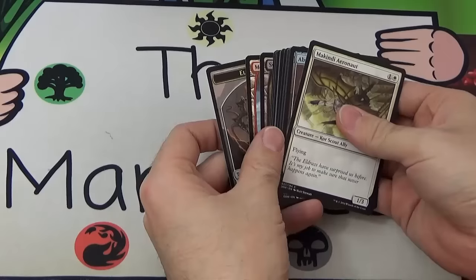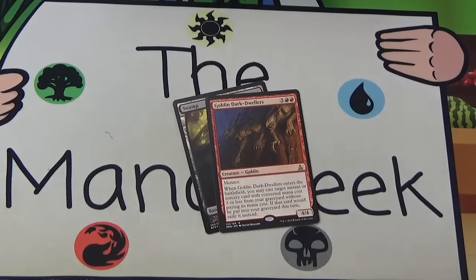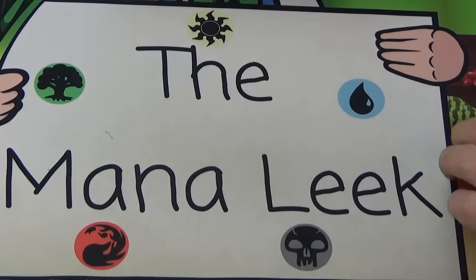Jace has for us a foil Swamp and a Goblin Dark-Dwellers. I haven't checked Goblin Dark-Dwellers' value recently — there was a lot of hype behind it, I don't know if it'll stay. But Goblin Dark-Dwellers and a foil Swamp is always nice.